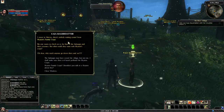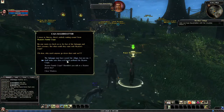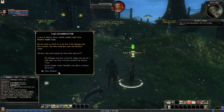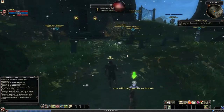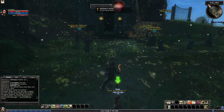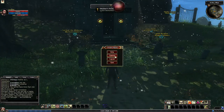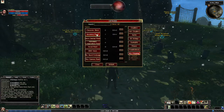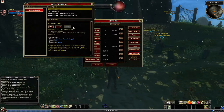Kaja says there's unholy sounds coming from the Hayton family crypt. I'll check out the crypt for her. Oh no — I accidentally closed the quest window. How do I see my quest again? Character journal — press L to bring it back.